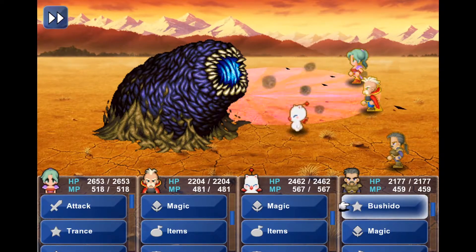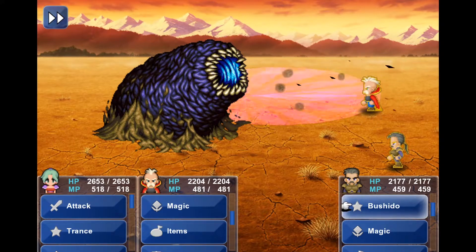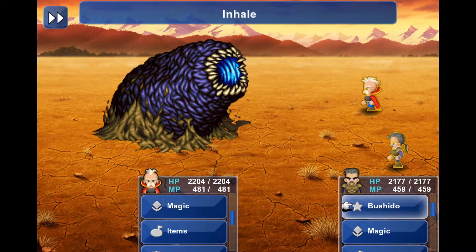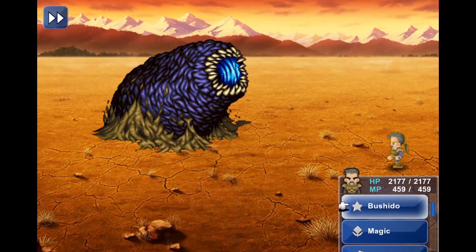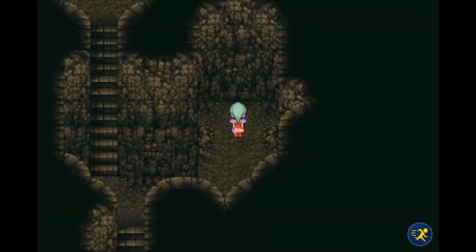I think we found it. So we're gonna let him eat us. And then we will be inside Zone Eater's Belly, which is a crazy place. There we go — one more. Come on, you wanna eat him. There we go. Now we're inside Zone Eater.